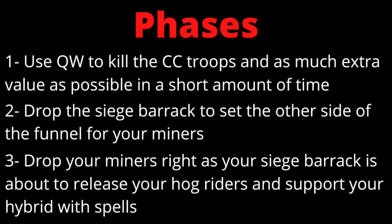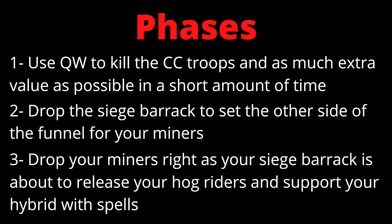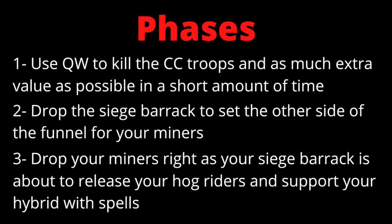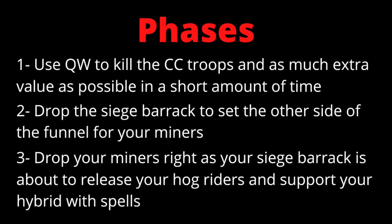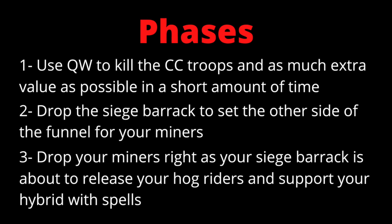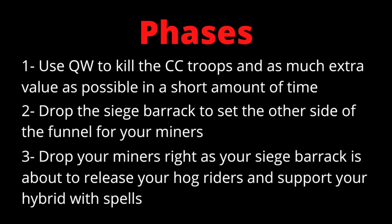The second thing is you want to drop your siege barrack on the opposite side of where you want to enter with your hybrid. The last step is to drop your miners right as the siege barrack is about to release your hog riders, so they can work in unison to take out the base. Most of the time you'll use all heal spells for your hybrid, but if you have a hero or two to kill, consider bringing a rage so they can take care of those heroes without being slowed down.